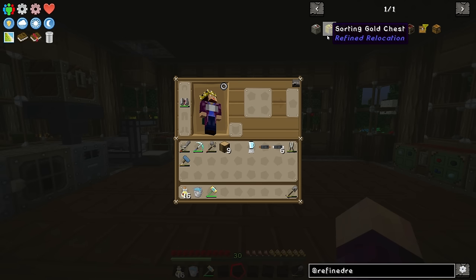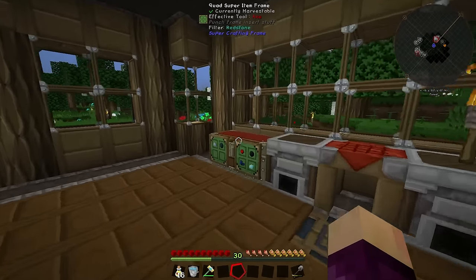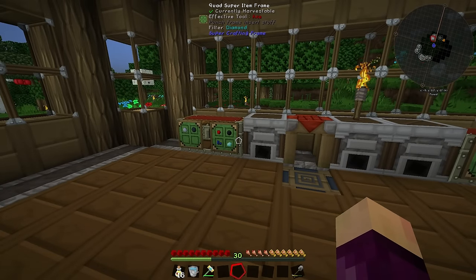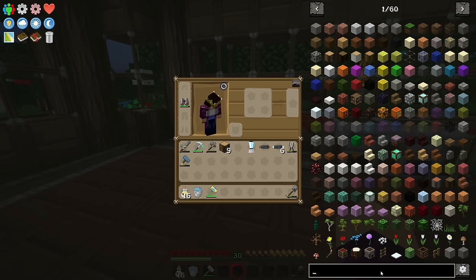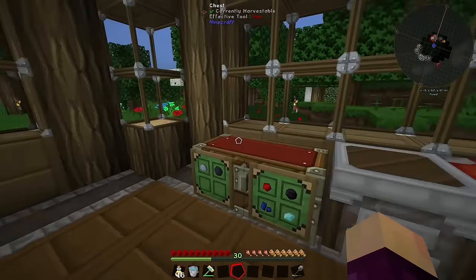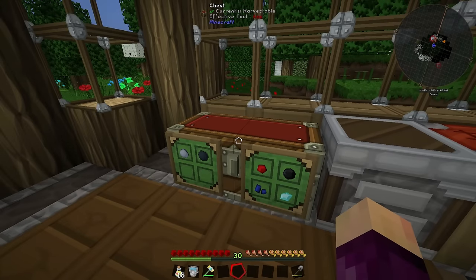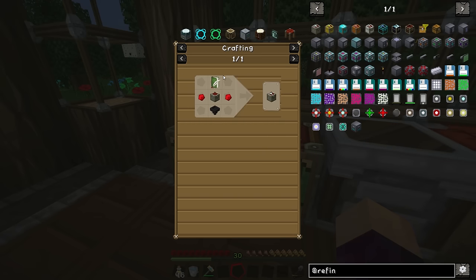So Refined Relocation basically gives you the ability to sort chests. We're probably going to go with the sorting iron chest — you can make a sorting upgrade and upgrade your chest right now, but once you've upgraded a chest with a sorting upgrade you can't then upgrade it with the Iron Chests upgrades. I'm not quite sure if that's a bug or by design, but I tried it in a single-player creative world: if you make a normal chest into a sorting chest with the sorting upgrade, and then try to upgrade it to an iron sorting chest with the wood-to-iron chest upgrade, it doesn't work. So essentially we are going to make ourselves an iron sorting chest right off the bat.